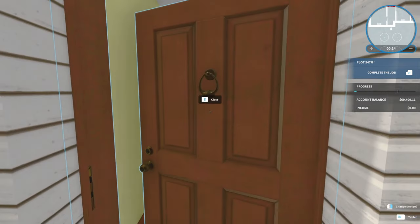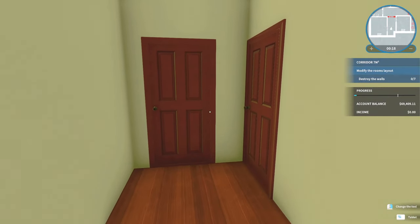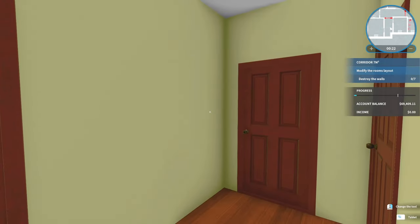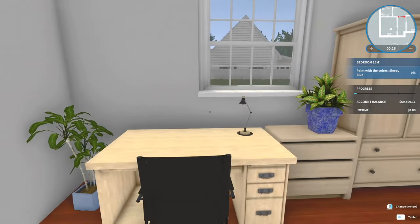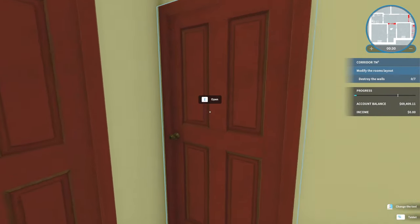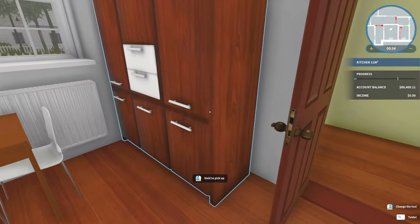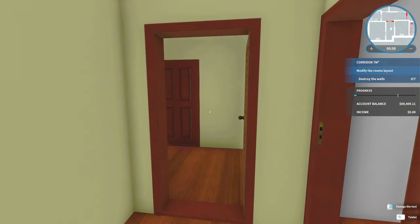Let's jump in here and see what we got to do. Modify layout, destroy walls. Wait a minute — I'm destroying walls in here? Paint — I'm painting this room. What am I doing here? There's nothing in the kitchen. What wall am I destroying? I'm a little confused by that.